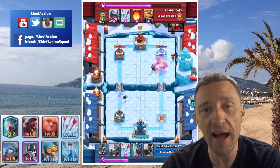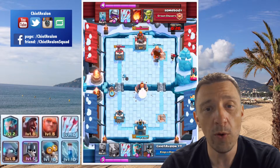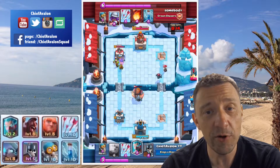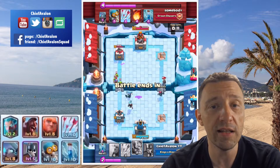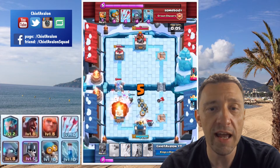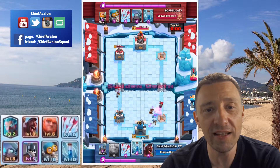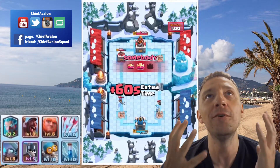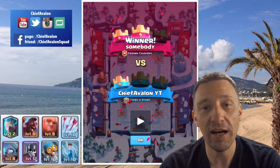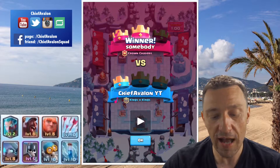I decide to drop two giants trying to take down at least one tower, and that actually works — it's 1-1. He drops another royal giant, but this time I have the pekka ready, really saving it up to defend against the royal giant, and see how well that works. But my left tower is very weak compared to his right tower. There's another musketeer shooting for my tower and it goes down — I lose. This would have been the battle that brought me to Legends, but I lose after a very bad start. But of course I didn't give up.